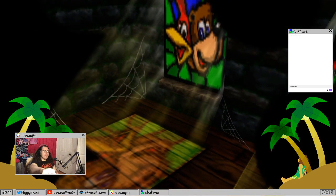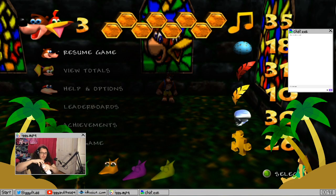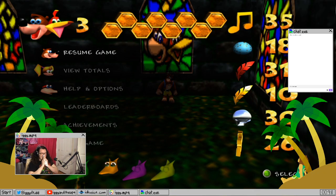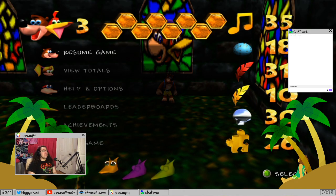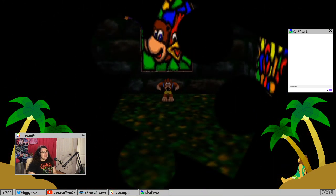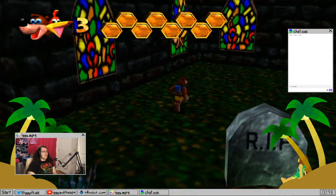We played some Betrayal at House on the Hill — super fun. Played some Root. Root is my favorite board game. It's very complex and weird. If you haven't seen or played Root, maybe get ready for a little something in Whiteboard Games Season 2, cause that's definitely gonna be the season finale of Season 2. I'm just gonna say it here because it's my favorite game.